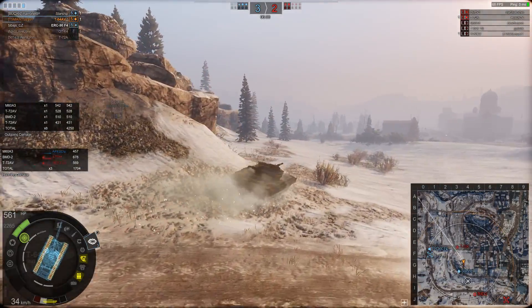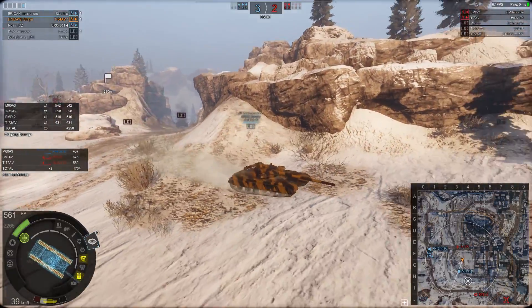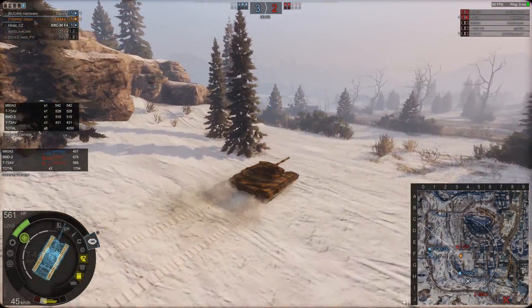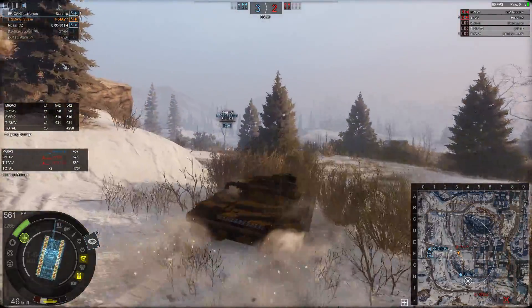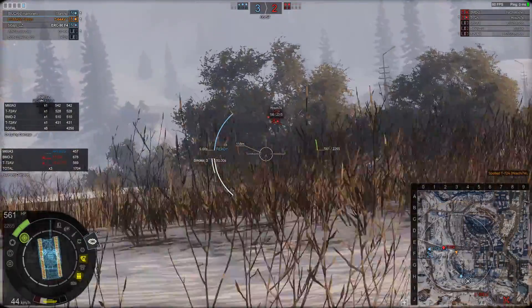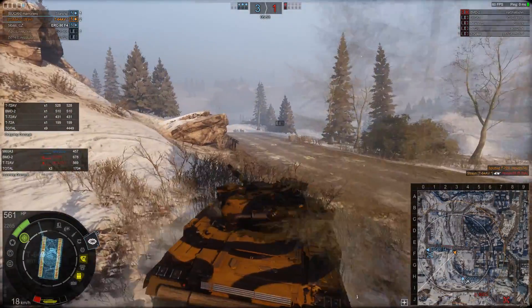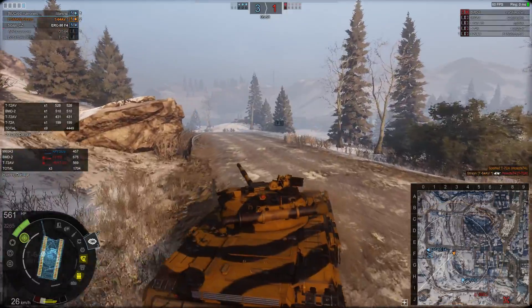Rather than turning around and backing up the Starship, I'm concerned about where the ERC is and where the enemy T-72A is. So I push around here. I know the ERC is on low hit points. There's the T-72A — lovely shot into him, 199 damage. We secure kill number two.